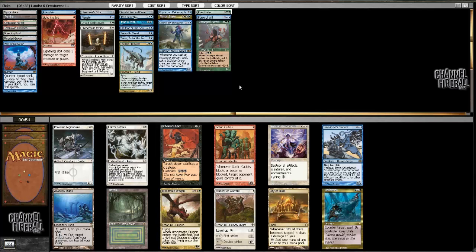I've been impressed with Sakashima's Student so far. Porcelain Legionnaire is a two-drop which is kind of nice because I'm lacking those, but Sakashima's Student can do some things. There's also City of Brass, but I think my mana is going to be fine especially since I don't even have to play red. So it comes down to basically Porcelain Legionnaire versus Sakashima's Student — copying Deranged Hermit is pretty cool.